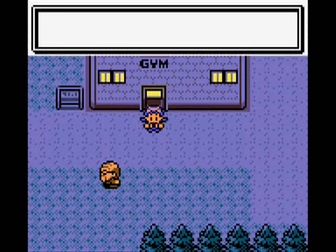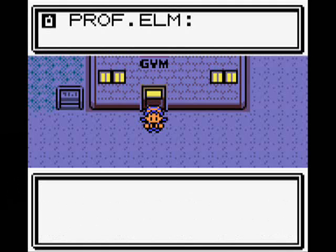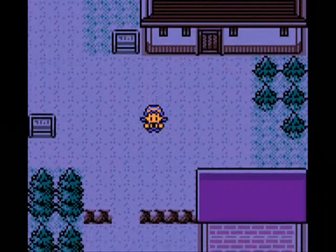I exit the gym, and it's Professor Elm calling me. He said he found something about the egg, and his assistant is conveniently in the Pokemon Center. Let's head there since I was going to heal up my Pokemon anyway.